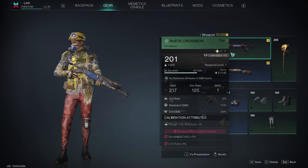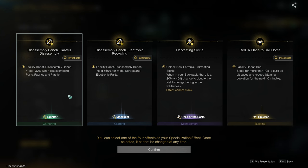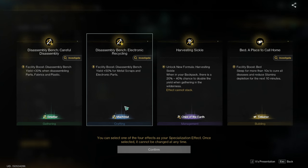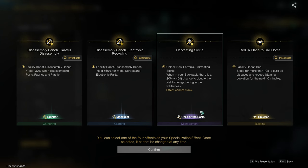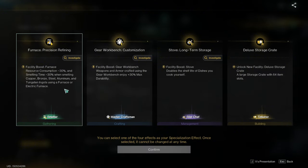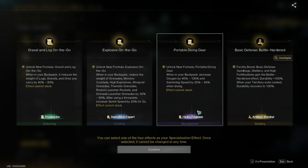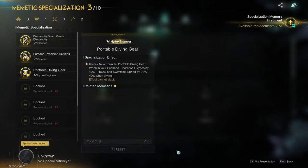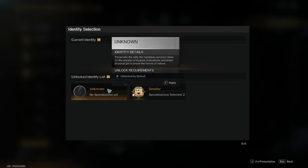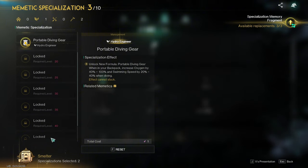Another interesting aspect of the game is the memetic specializations, which are unlocked every five levels. These specializations provide unique bonuses that you can always reset based on your needs. I've chosen these particular ones as they seemed most suitable for my current requirements, but you can select the ones that best fit your play style. If you choose multiple categories, you'll also receive a unique bonus for those categories — this aspect of the game is really interesting.